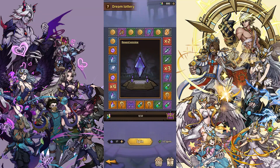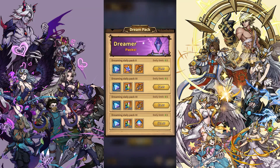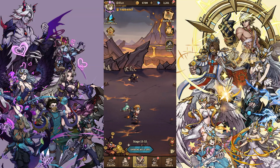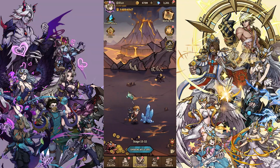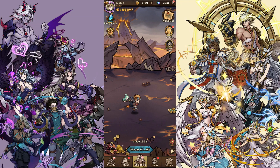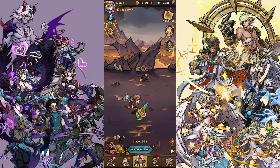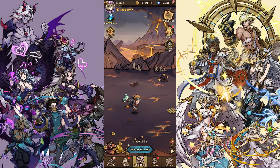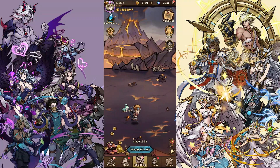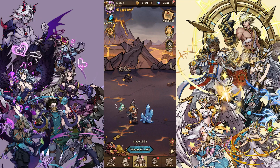The best location for you to spend diamonds, to be very honest, is the 600 diamonds a day pack here. It's technically better than wishing, because wishing costs about 24,000 diamonds and you get one guaranteed copy. With this, it's 24k diamonds over 40 days and you get two LDs of your choice guaranteed. So I prefer and recommend this one. Hope you liked the video — see you next time, bye!